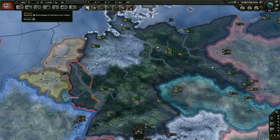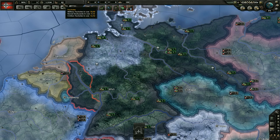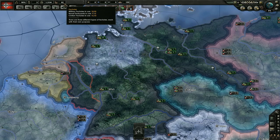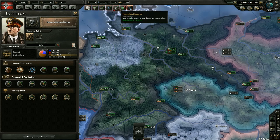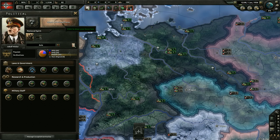I'm not going to start at the top bar and cover all these things — you can easily find those from the tooltips. I'm going to start with these little buttons here. The first tab is the political tab, and one of the first things you're going to want to do when you start the game is clear these little icons. We have one here for no national focus set, and this button will allow us to select a national focus.